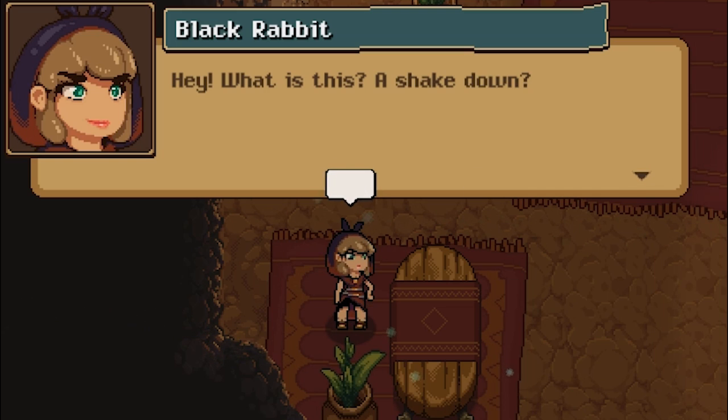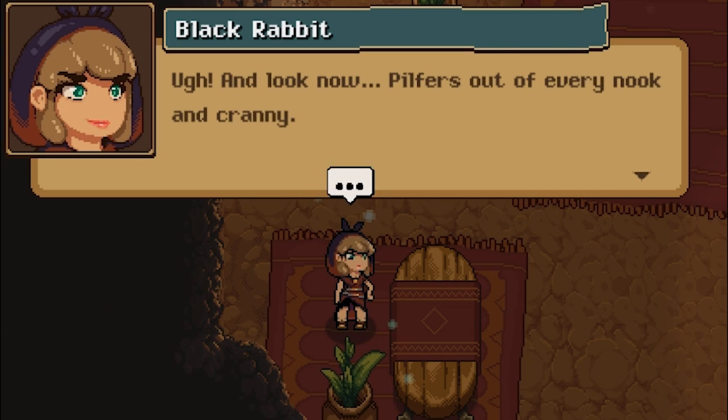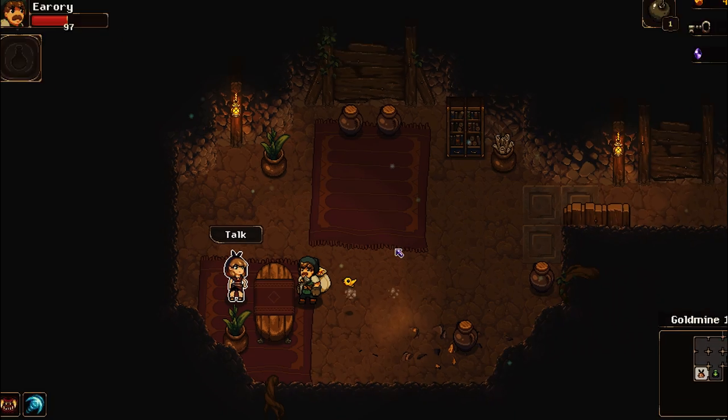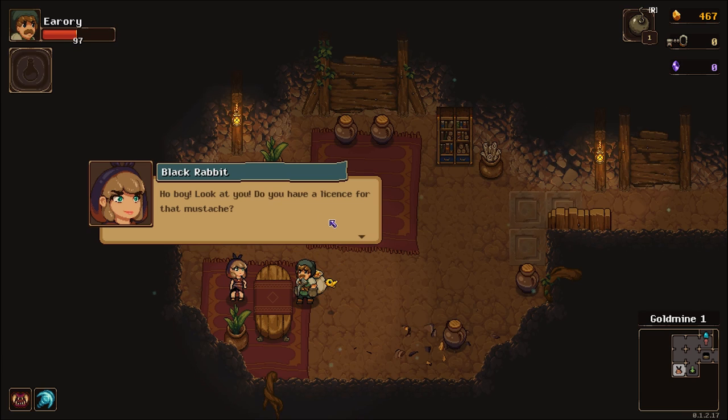What is this, a shakedown? I just kind of walked in here and started breaking stuff — didn't realize there's anyone in here. Look now, pilfers out of every nook and cranny. They show up anyway, and I'm worse than any one of them. But hello, beautiful. Look at you. Do you have a license for that mustache? Apparently they're pretty easy to get. I'm Black Rabbit, the adorable — mother of critters, queen of the tavern, destroyer of the hot cross buns.